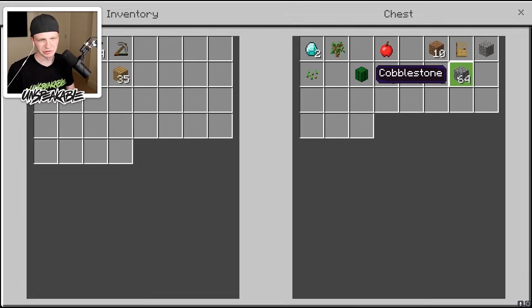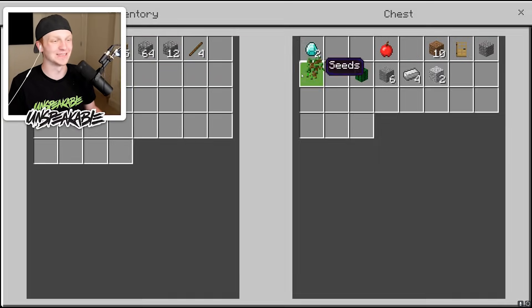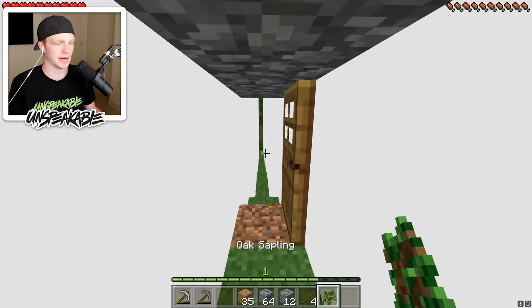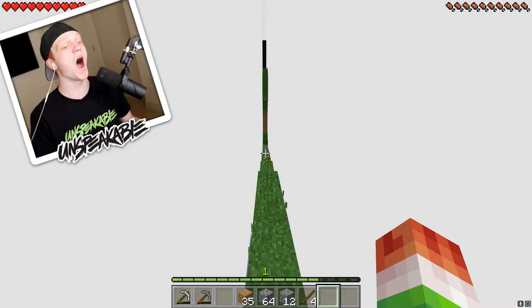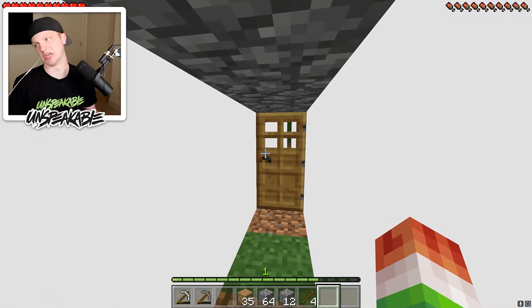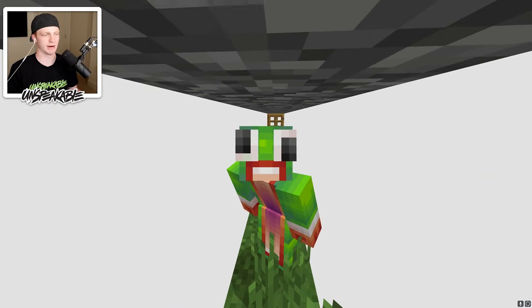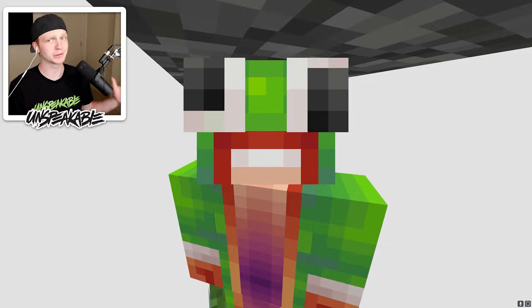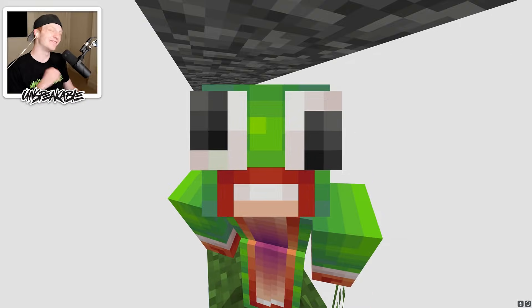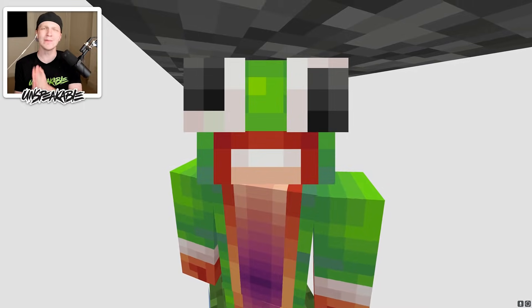I'm going to put all the most important stuff into the chest because I don't want to lose it. I'll also start smelting this stuff. We must plant this sapling — move, fern! The sapling is planted. Ladies and gentlemen, the eagle has landed. We can go to sleep now, nothing to worry about. So far I haven't seen any mobs in this world, which is good — but then again it's been daytime the whole time. If you guys want to see a small series on this channel about this Minecraft world, let me know by leaving a like.